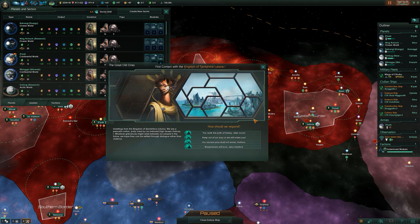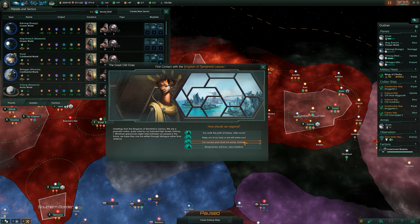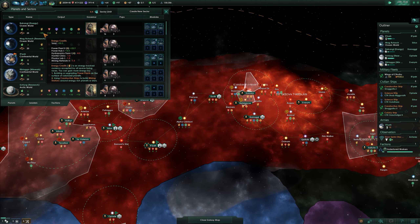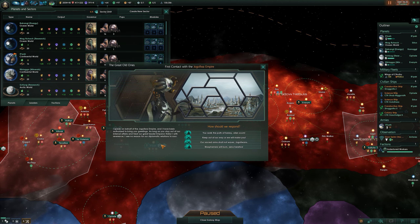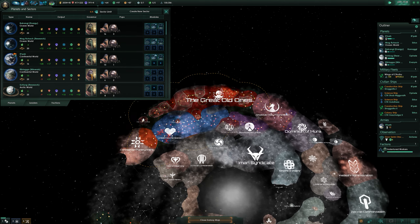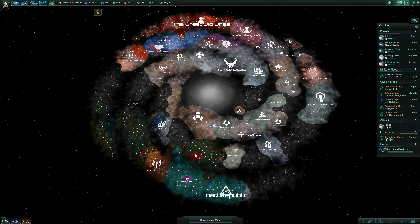Greetings from the Kingdom of Jantatika Lugana — we are a peaceful nation, justly ruled by our beloved high queen Detnack I. Whatever grievances might arise between our peoples in the future, we hope they can be settled through dialogue rather than violence. I don't think so — violence is good, we like violence. But Kangi is already putting out 50 energy credits — that's kind of insane. The Jogwala Empire — you look creepy as hell, these are the eyes and the tentacles. I mean they have tentacles, so I approve. Speaking on behalf of the Jogwala Empire — as long as you stay out of our internal affairs. Where are these guys? Where are the tentacle-face guys?